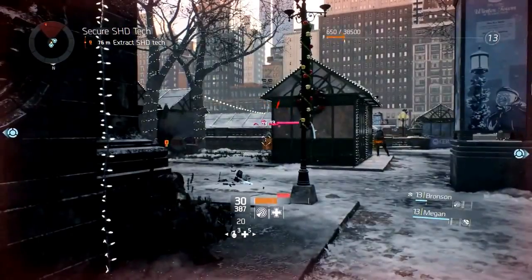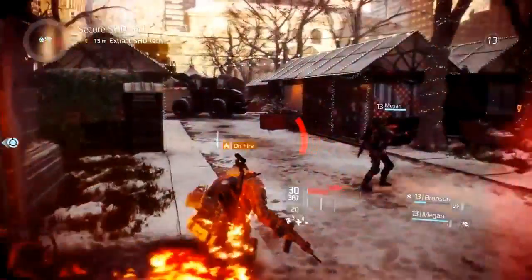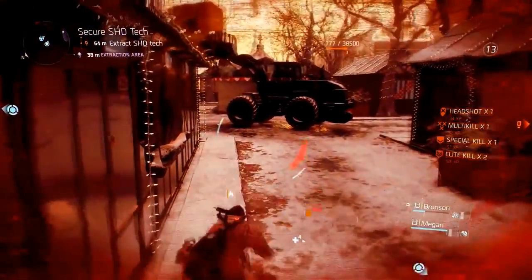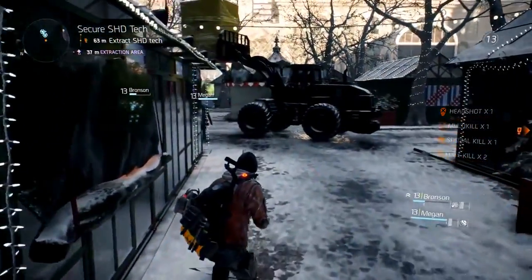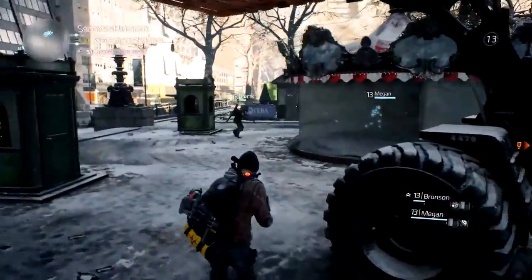Ryan seems to have moved up to a bad cover position — he's taking damage from the right, has a grenade coming in, needs to move, and he's too slow. So he's going to need to top himself off with a nice self-heal. Now we've dealt with the Cleaners and can move on towards the extraction area.